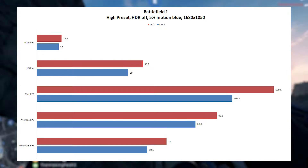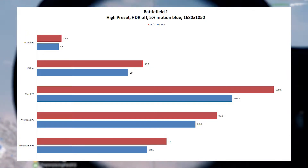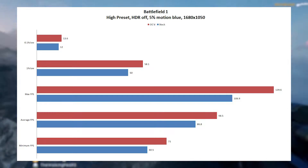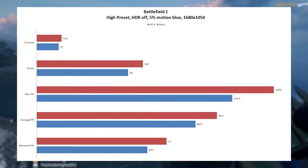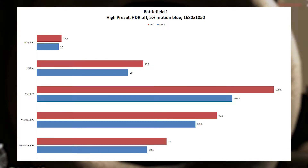Average fps was 86.8 stock and 98.5 overclocked — over a 10 fps increase on average. Minimum fps was 60.5 stock and 71 overclocked. This just goes to show that Battlefield 1 likes higher CPU performance, and it really helps unlock the performance of the GTX 1060 3GB.